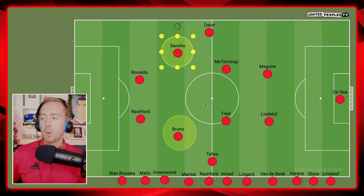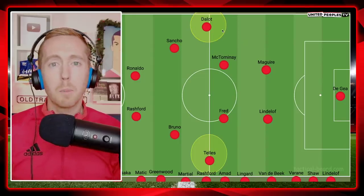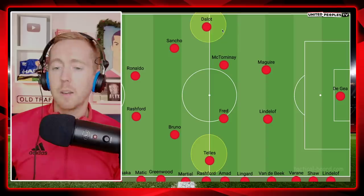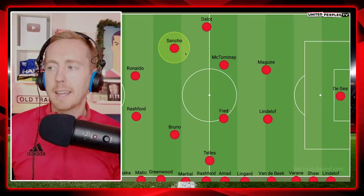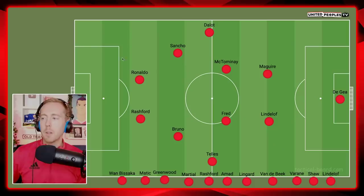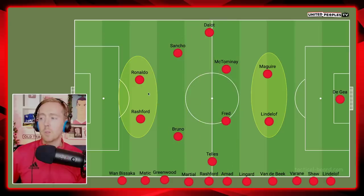The fullback performances were really what gave us the shape. Fullbacks are the most demanding position in the modern game - bombing forward, being part of the attack, but also getting back and not leaving space behind. Dalot was fantastic offensively. Telles and Dalot offered Bruno and Rashford another option, creating overlaps that drag defenders wide, allowing the ball to be played into more central positions for Ronaldo and Rashford. Everybody - Maguire and Lindelof, Fred and McTominay, Dalot and Telles, Sancho and Bruno, Ronaldo and Rashford - seemed to know what they were doing.